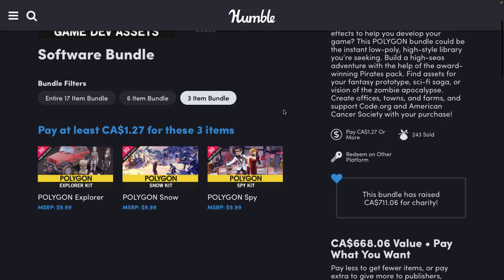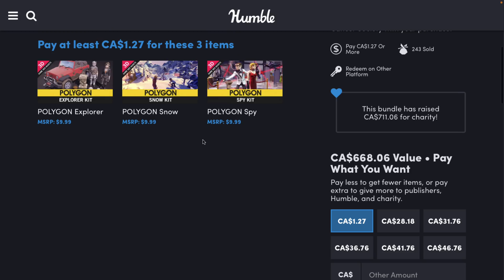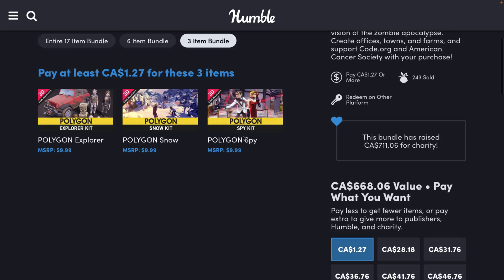In the first tier, for $1, you get three packs. They're all the cheapest packs at $10 a piece, so for $1 you get $30 worth of assets — not a bad deal. You get the Polygon Explorer, the Polygon Snow, and the Polygon Spy Pack. You can click any one of these and drill down to get more details of what assets you're getting — so a guy, a girl, a car, and a bunch of guns in this pack, for example.